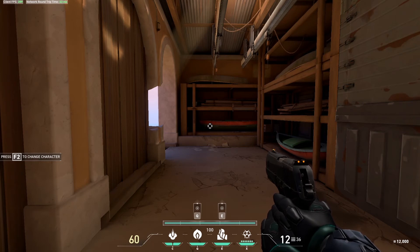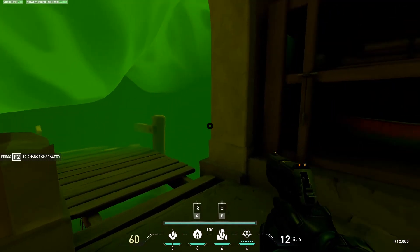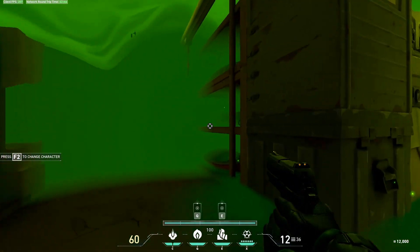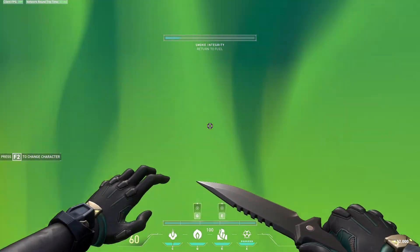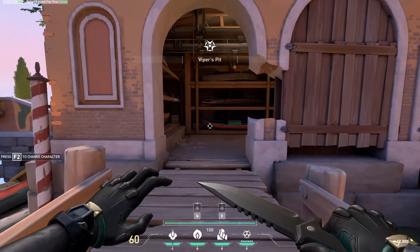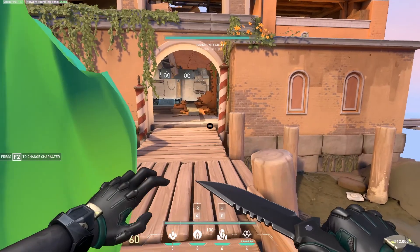For the ultimate demo: pressing X brings up a targeting menu where you can aim where to deploy it, and left-clicking creates the cloud. You can see the cloud goes through walls — deployed here it extends all the way around the corner. As long as you're in the cloud it won't dissipate as long as you're alive. When you leave the cloud, a smoke integrity bar at the top center of the screen drains, and if it drains completely your ultimate is over and the cloud goes away. As you get better with it, you can play around the edges — peek out, attack an enemy, then peek back in to really control the point.